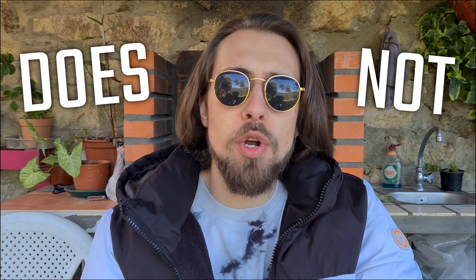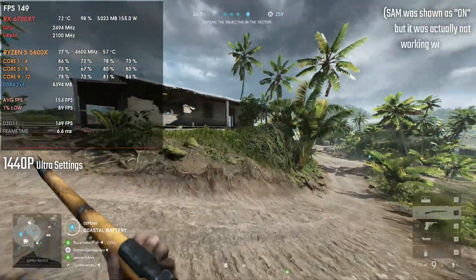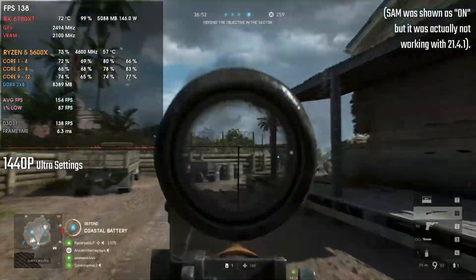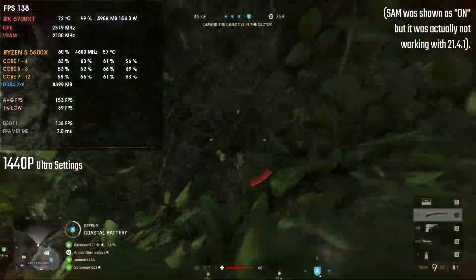So with the RX 6700 XT, it seems that SAM does not work with the 21.4.1 drivers, at least with the RX 6700 XT. I have a Ryzen 5 5600X, an ASUS TUF X570, and the reference AMD Radeon RX 6700 XT, and SAM does not work.